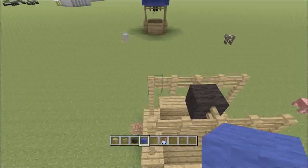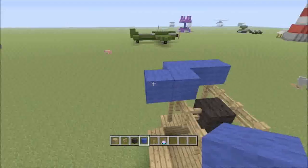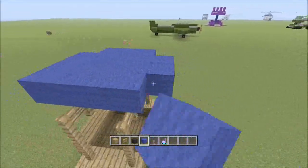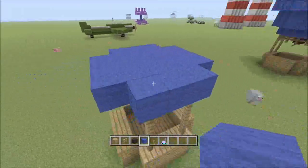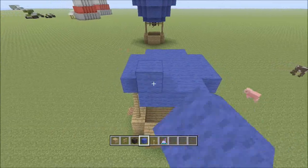Now I'm gonna use the blue wool. You can use any color you want to. Framing the wool. And then make the same shape as the basket — 3. Like that.